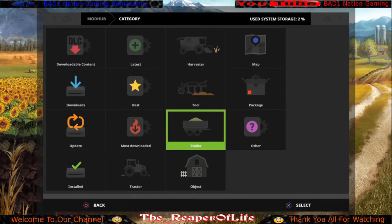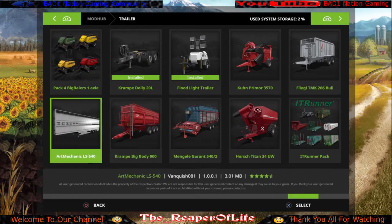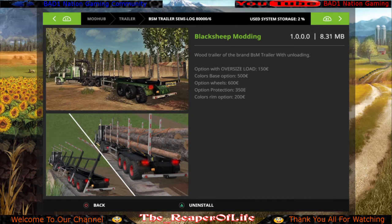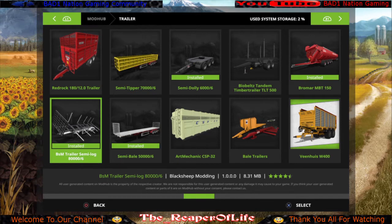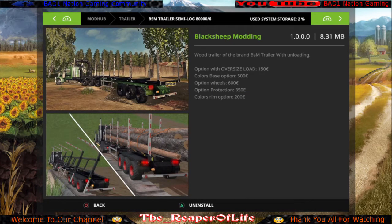Back in the trailer category again, also on the bottom row, is the best logging trailer I've found — it's called the BSM Trailer Semi Log 80000/6. The reason it's one of the best logging trailers is because it can also connect to itself multiple times, so you can have multiple trailers being pulled behind the same semi. It helps logging production quite a bit.